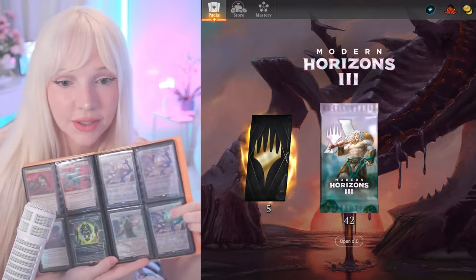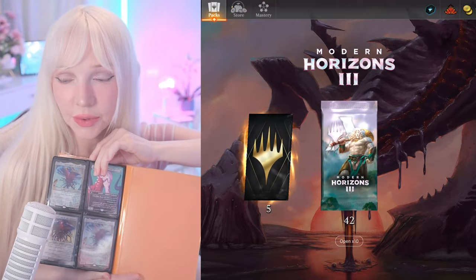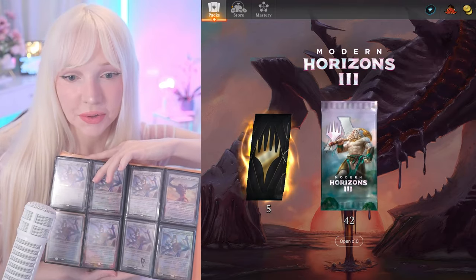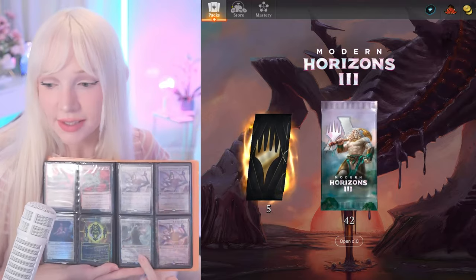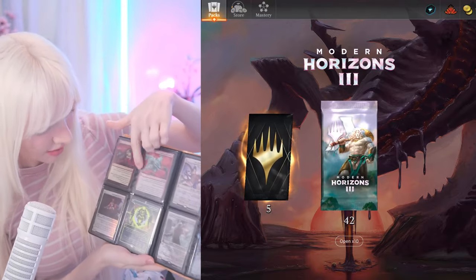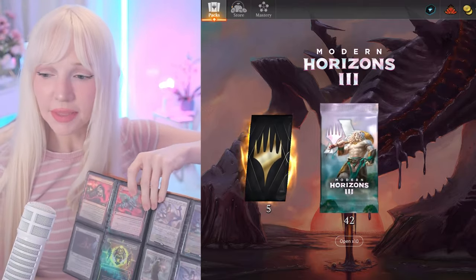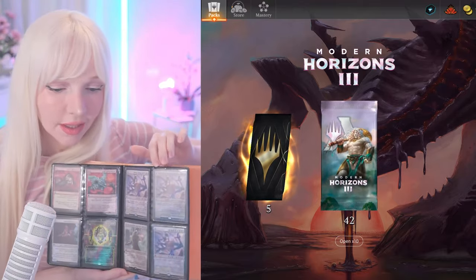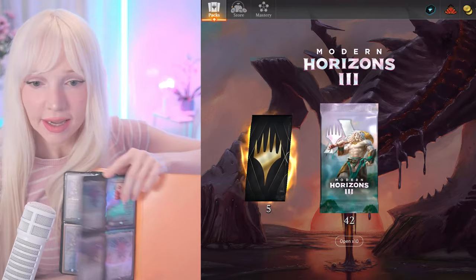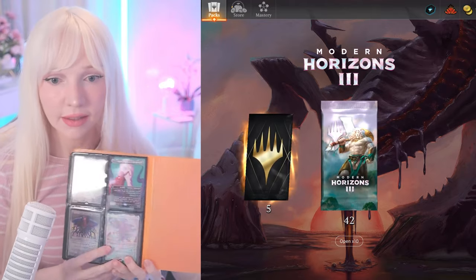So those are all my Ulamogs. I've got one Ulamog, three Emrakuls, eight more Ulamogs, three more Ulamogs, and one Kozilek — because nobody likes Kozilek. I've got a Mana Crypt too. They used to be worth like 80 dollars per card. They just reprinted them but the Modern Horizons ones are a little different.